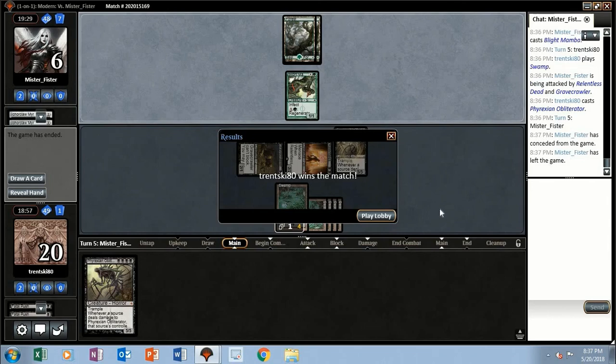Alright, so mono black zombie devotion takes down what looks like mono-green Infect. We had overwhelmed them a little too much there.